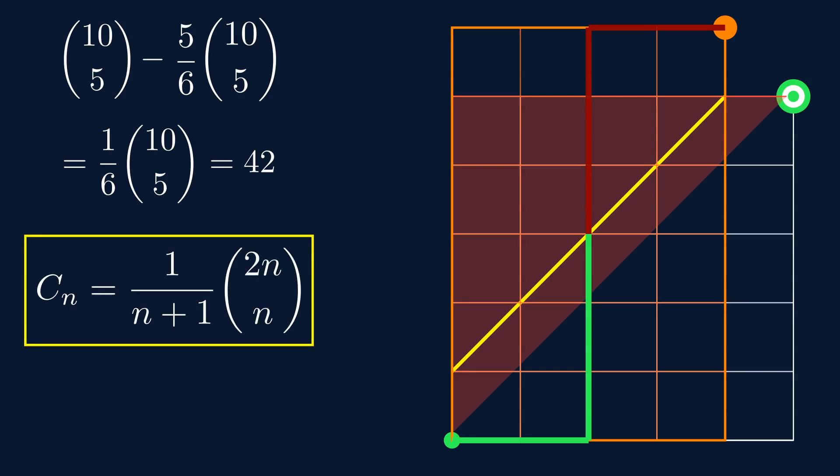In general, we can extend this pattern. Imagine we didn't just have a 5×5 grid, but an n×n grid. The number of such paths that always stay on the diagonal or below can be counted using the Catalan numbers: 1 over (n+1) times (2n choose n). For our case, that's 1 over (5+1) times (10 choose 5), which is 1/6 times 252 = 42. Isn't that so cool?